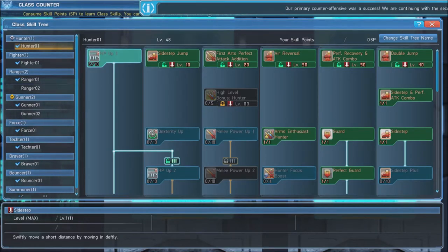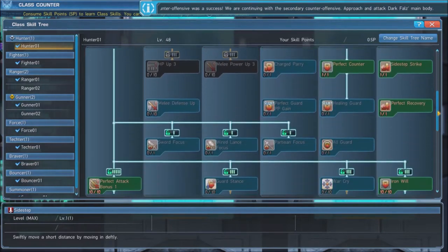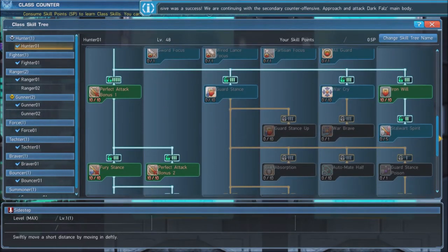We use the standard Hunter sub tree for this build. We will first put 6 points in HP Up 1. At level 80, we also put 5 points in the High Level Bonus Hunter in order to get another 105% damage bonus. Be sure to max out Perfect Attack Bonus 1 and 2 to gain a 220% damage boost when landing Perfect Attacks.